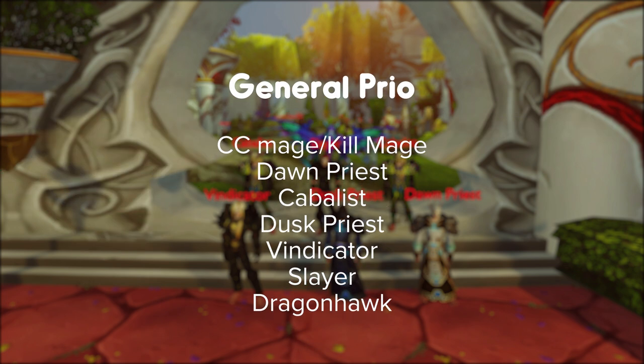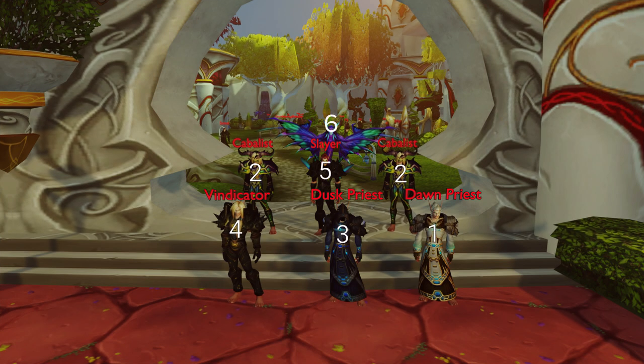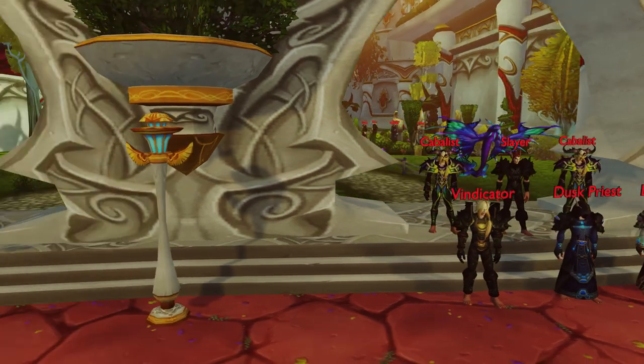Your general priority list is as follows: recommend sheeping any Mages and leaving them until last, otherwise prioritize these first. Then the Dawn Priest, Cabalus, Dusk Priest, Vindicator, Slayer, and then the Dragonhawk. Alternatively, depending on how much CC you have, you can CC everything and just kill stuff one by one.